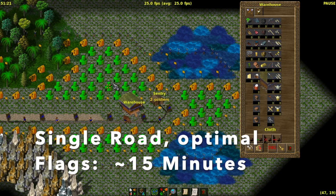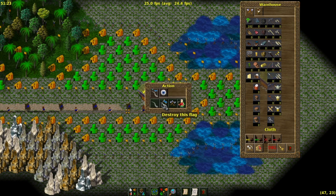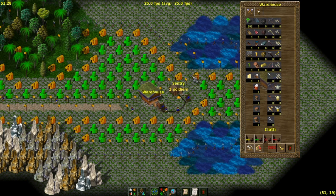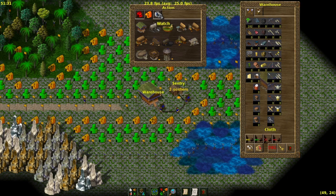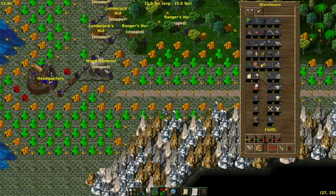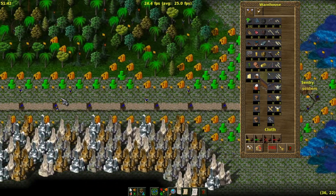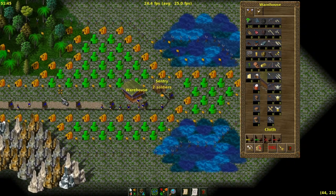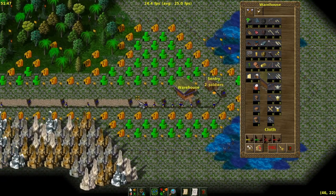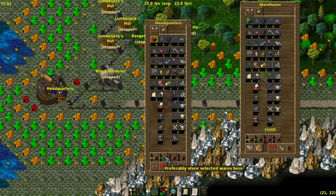Now let's do this again, and this time I'll rebuild the road a different way. With a control-click you can create all the flags automatically as needed with one click. You can see all the carriers are here, and the carriers in the middle come back to the road. Everything is fine. Now we do it the other way around and start the transfer at about 51 to 52.